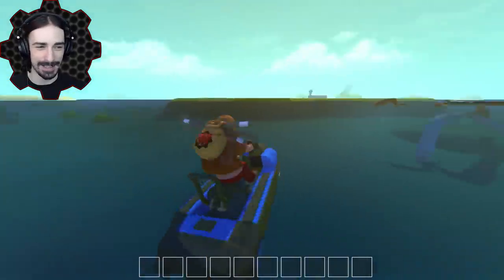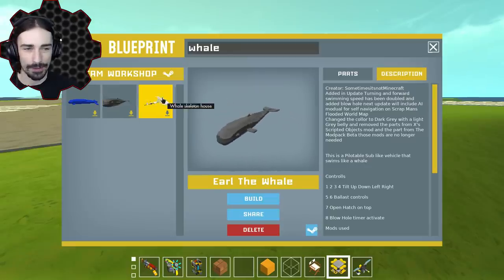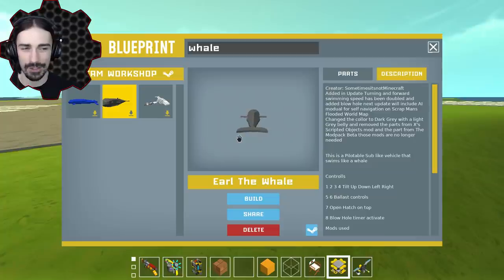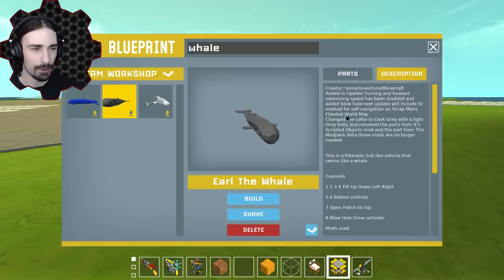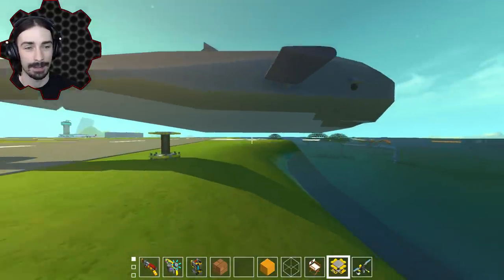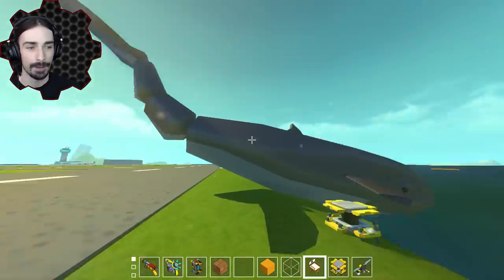When I was typing in 'whale' to find that skeleton, I came across 'Earl the Whale.' This is by Sometimes It's Not Minecraft - apparently this is driveable. There it goes, down to frames. This thing is actually kind of big. Oh look at the tail - that is awesome! This thing just looks cool on its own. We have 11 frames right now so I'm going to try to tolerate that just to take a look at this whale.